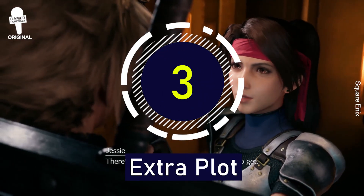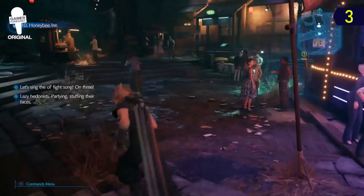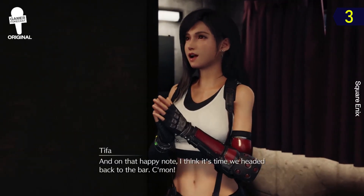The extra plot. This FF7 Remake only covers about half of the original story. However, Square promises the game is still the same length. How is that possible? With a whole bunch of extra plot.